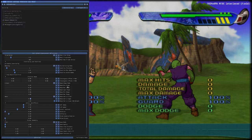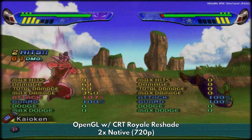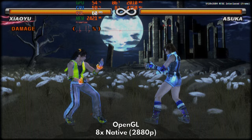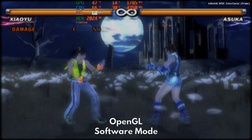One final thing to note: this CRT Reshade looks best on low resolutions — I repeat, low resolutions, so totally opposite of 4K. If you want pure accuracy, simply press F9 to run your games natively using software mode and you're good to go. This is really important because some effects are not present when native resolution is changed, like this beautiful bloom effect in Tekken 5 for example.